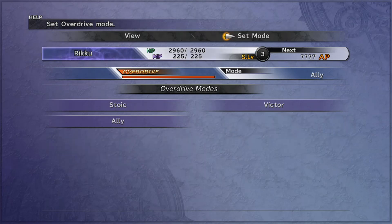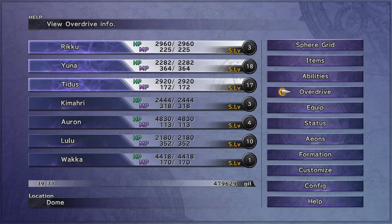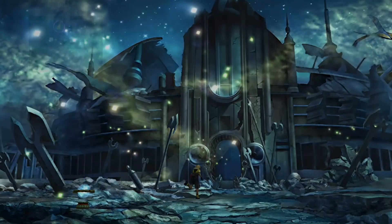Whilst Lulu and Wakka and some others have got Comrade mode, Rikku doesn't have it either. So we need these people to learn the Overdrive mode for the Don Tonberry trick.